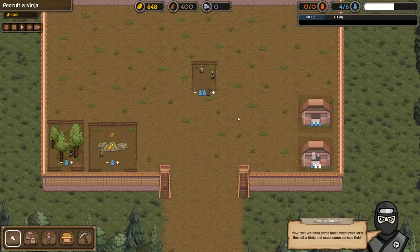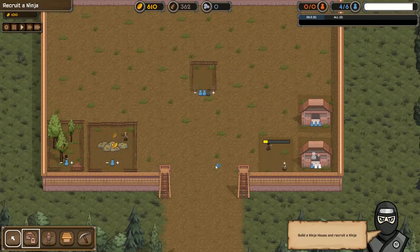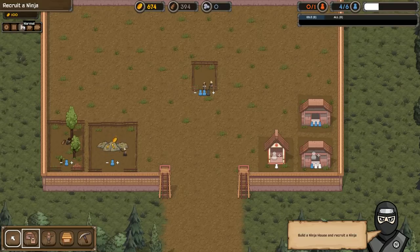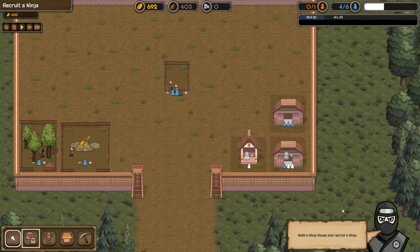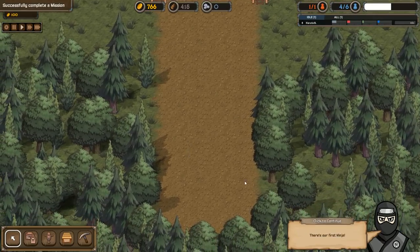Now that we have some basic resources, let's recruit a ninja and make some serious gold. Build a ninja house and recruit a ninja. So we can recruit one of these guys — it looks like there are four different stats: agility in blue, attack in red, stealth in green (or bluish-green I guess), and then support, which is green. I guess we'll go with attack. There's our first ninja.